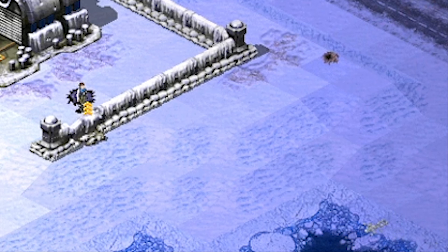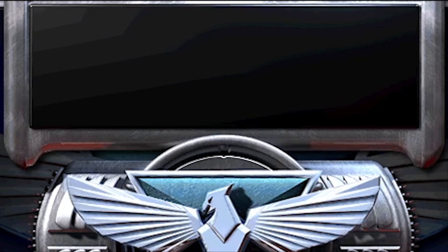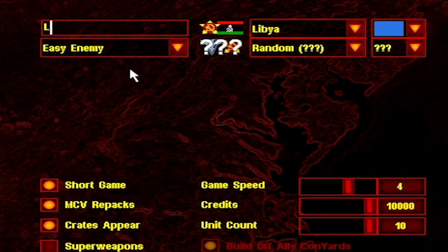Wanda, or whatever her name is, can shoot over a partially broken wall — makes it easier to defend her. Consider having one of your own tanks cause the damage if it doesn't happen to happen. Look at the happy army there. Mission accomplished.